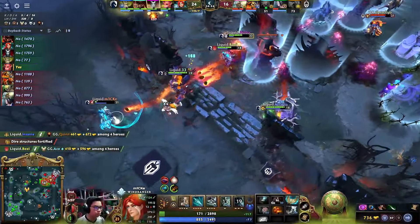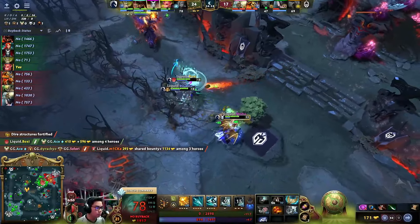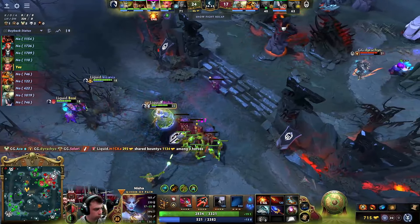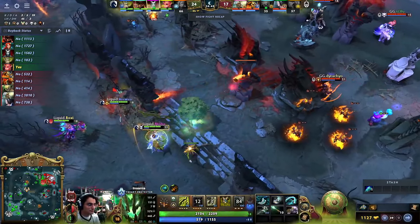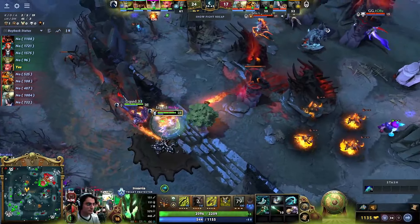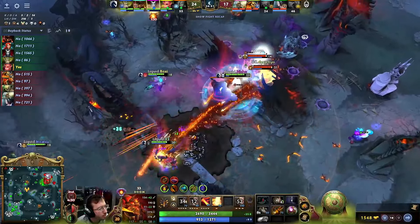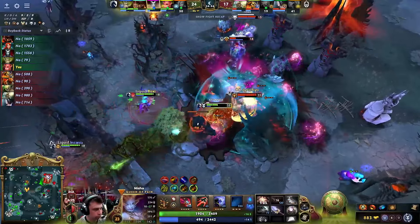If he doesn't die there, they could probably continue this push. Maybe they still can — I mean, Nisha has two lives and he is the strongest hero in the game, arguably. A minute and a half on this Aegis. No DK, no Underlord — pretty huge for your defense if you're Gaming. Nisha's gonna jump in — look at the damage onto the chain, but the Arrow is gonna connect again. There are two lives on this Puck.